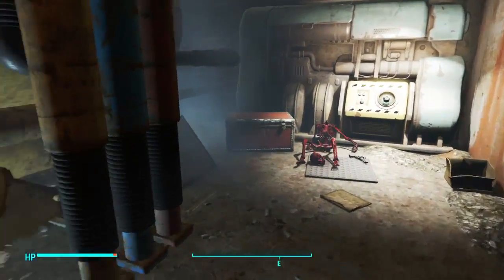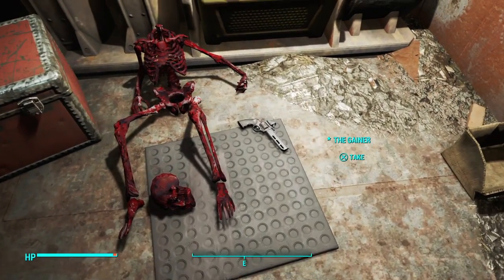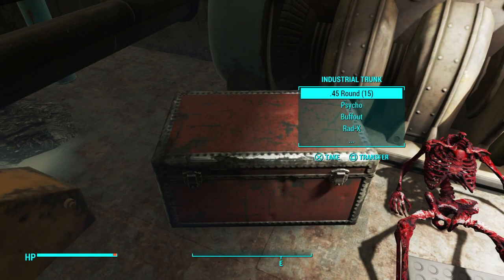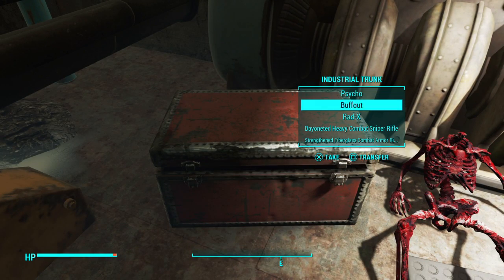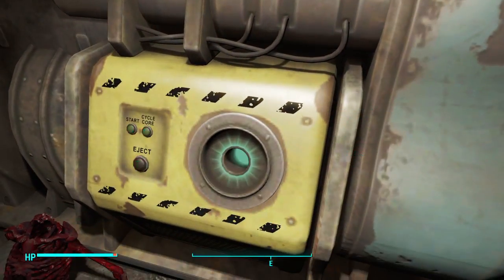We walk on in and as you can see there's the unique weapon the Gainer on the floor. There's also an industrial trunk with some bottle caps, .45 rounds, and a couple other things, plus a fusion core.